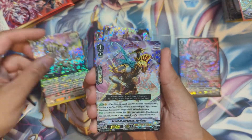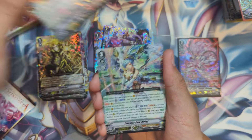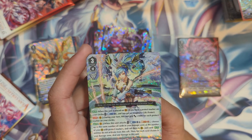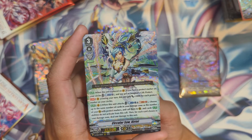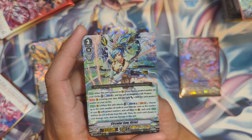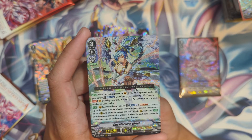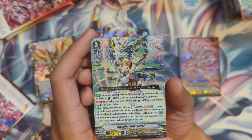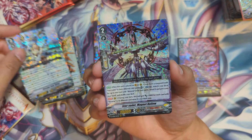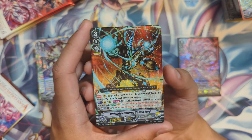Next: Friol Dragon, Scout of Darkness Fortimer, Yellow Bolt, and True Ancient Dragon Terra Feed. We have Circular Saw Kyriel. When placed on vanguard, if you have a protect marker on your circles you get another protect circle. During your turn this unit gets plus 5k for each protect marker on your circles. When this unit attacks, counter blast one, soul blast one — choose up to the same number of cards in your damage zone as rear guard circles with protect markers and call them to rear guard, their auto abilities don't activate from this call.